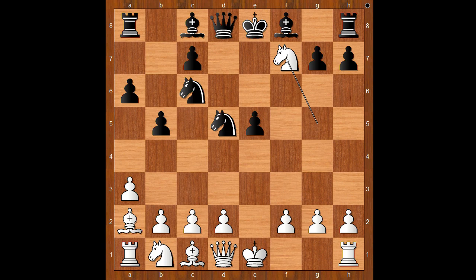Knight takes pawn on f7, sacrificing the knight for the attack. King takes knight. Queen to f3, check. King to e6, saving the knight.